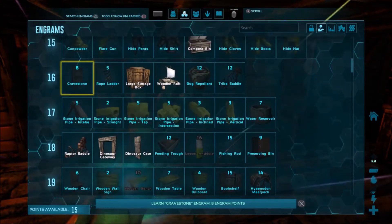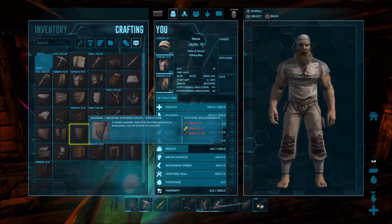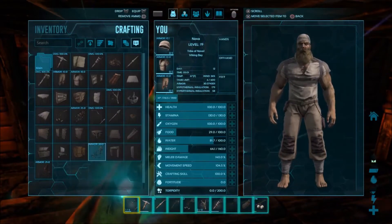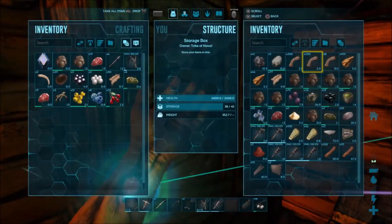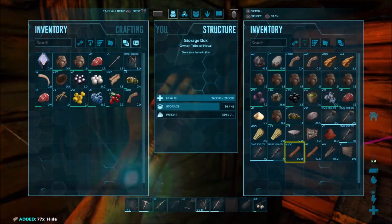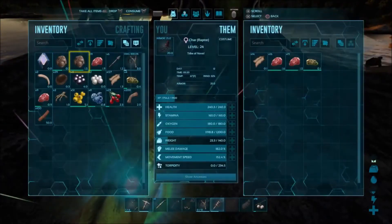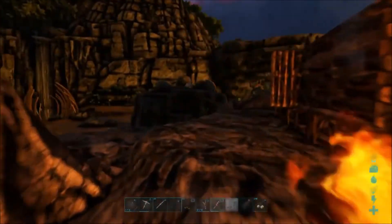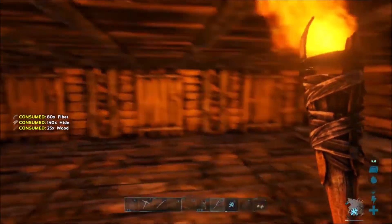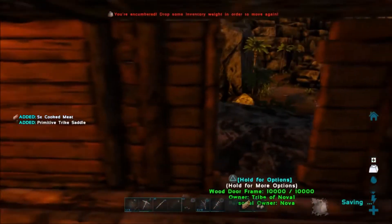We just leveled up and got 15 engram points, which is just enough to make that trike saddle. I'm gonna make that my first priority because it's really hard to get the trike to follow me up that tightrope. A lot of times when you kill stuff, your raptors will harvest and grab the meat and hide off of them — they don't get as much as you do, but you'll often find hide in their inventory. We got enough for that trike saddle — it's crafting now. We got a good experience boost too. It's also really heavy.